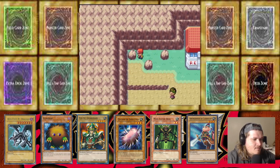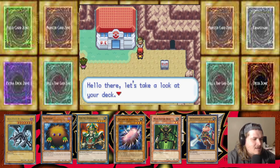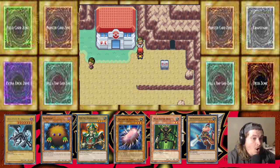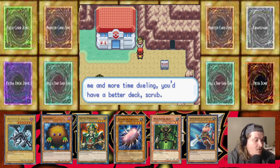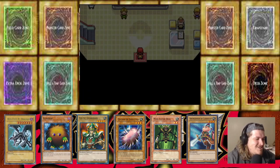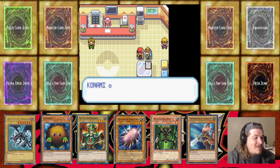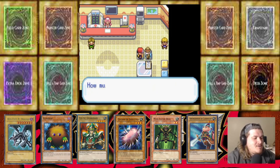Prisma Berry — we'll take it! Let's see what this dude has to say: 'Hello there, let's take a look at your deck. No offense but your deck sucks — you even know how to build a deck? Here, take this, you need all the help you can get.' EXP Share, bro! 'With more time dueling you'd have a better deck, scrub.' Alright dude, that's dope. EXP Share — and once again they attack my wallet with their latest box.